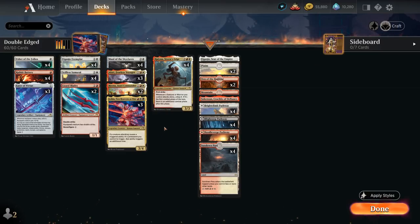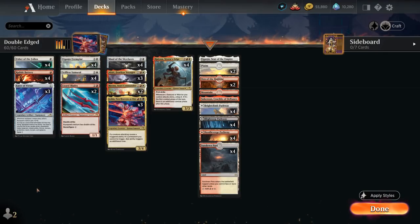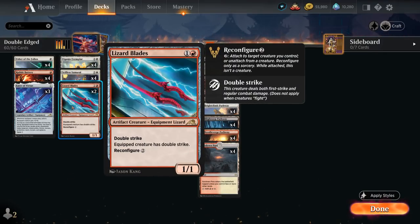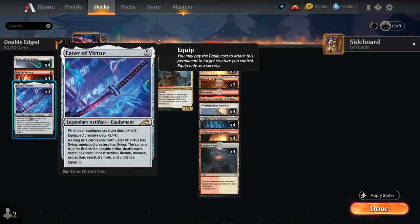Looking at the rest of the deck, starting with our one-mana equipment: Eater of Virtue costs one to play and one to equip, giving the equipped creature +2/+0. Whenever the equipped creature dies we exile it, and as long as a card exiled with Eater of Virtue has flying, the equipped creature has flying — the same applies to First Strike, Double Strike, Deathtouch, Haste, Hexproof, Indestructible, Lifelink, Menace, Protection, Reach, Trample, and Vigilance. Our deck has quite a few keywords: Rabbit Battery giving Haste, Lizard Blades with Double Strike, and Ryu's First Strike — so Eater of Virtue can soak up several abilities.